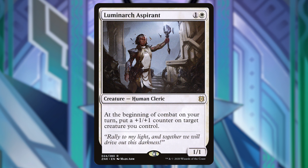Next is Luminarch Aspirant. For one white mana it's a 1/1 human cleric. At the beginning of combat on your turn, put a +1/+1 counter on target creature you control. While it does promote the +1/+1 counters, I think it's a little slow. I wish it were each creature we control — that would be really sweet — but sadly it's just one.